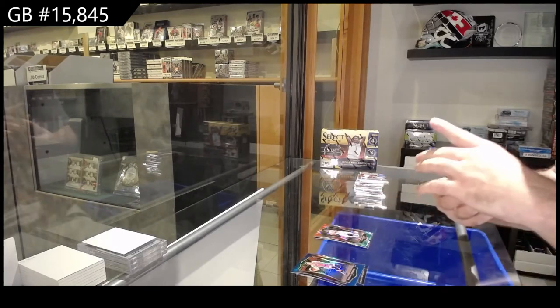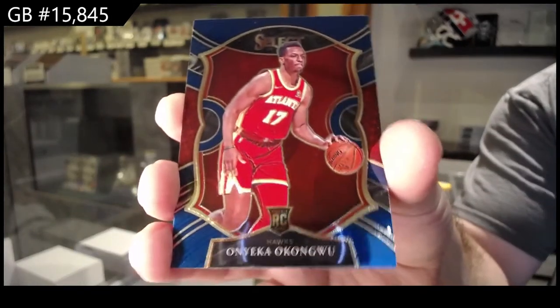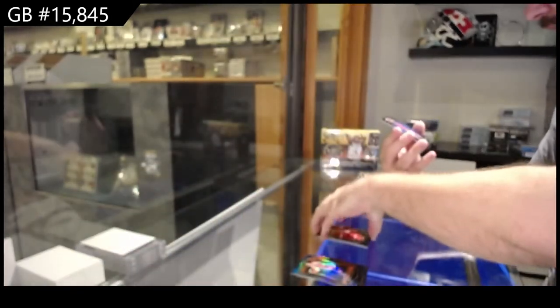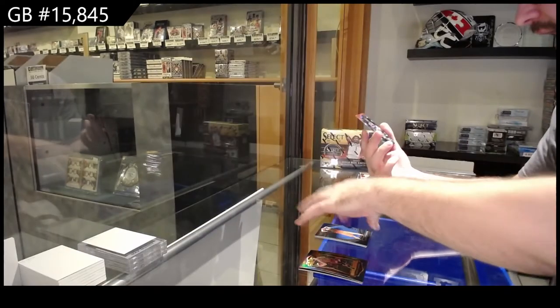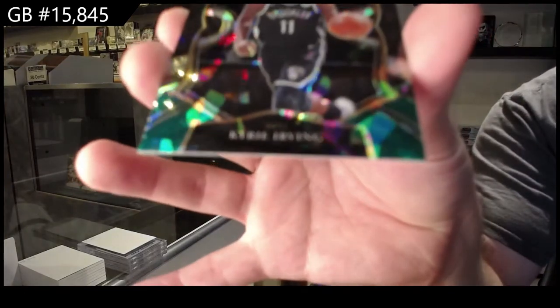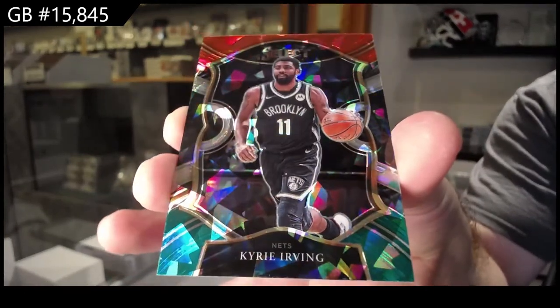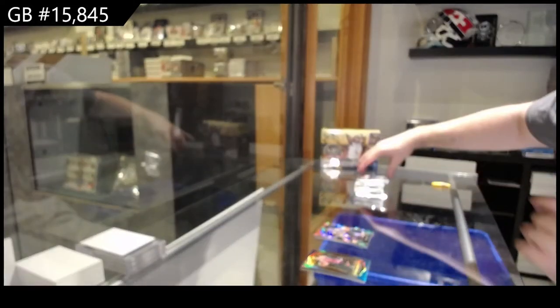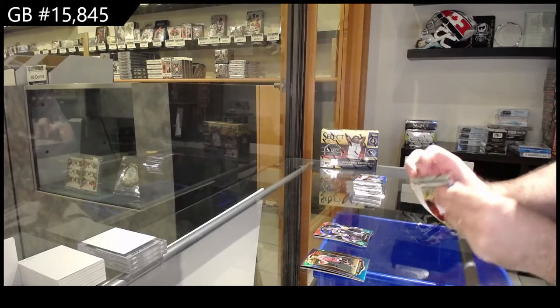We've got an Okongo rookie for the Hawks. We've got a Pokusevsky for the Thunder, and we've got a Kyrie Irving for the Nets. You should get eight of the Mega Box exclusive ones, so that's pretty cool.